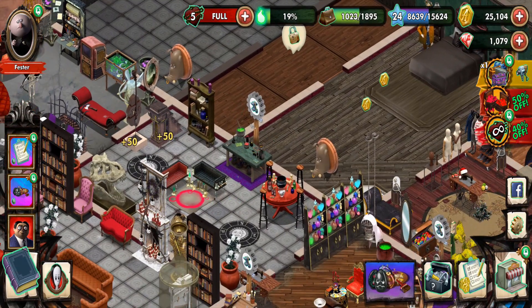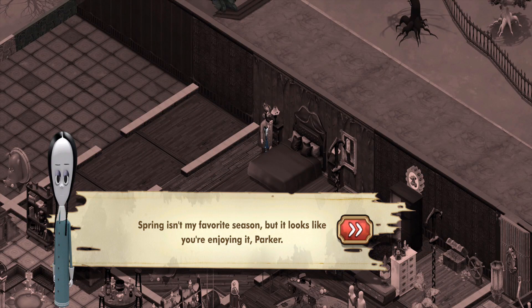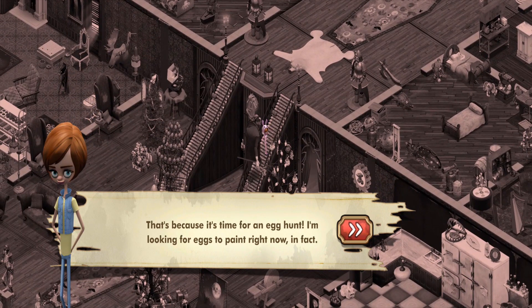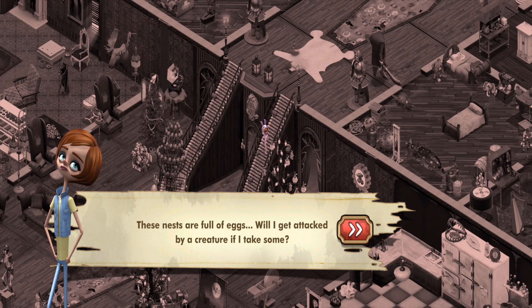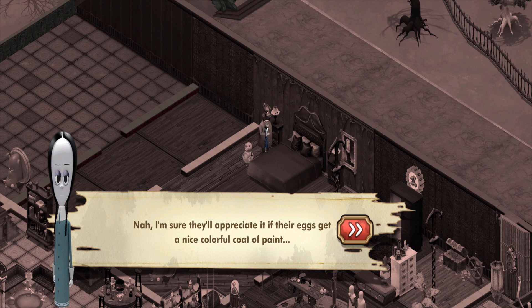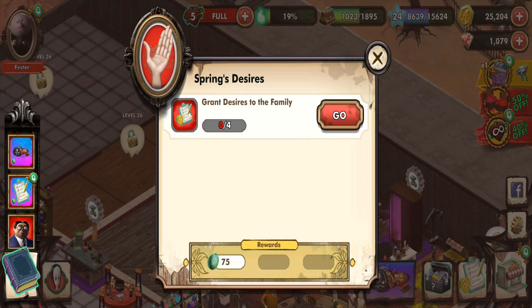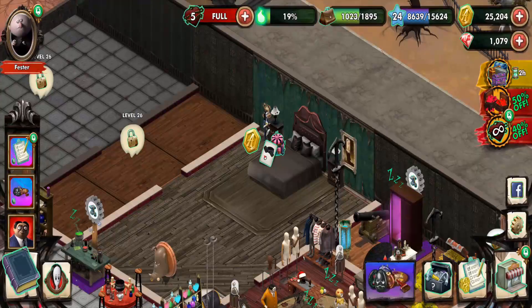I might as well take a look into other stuff here. There are apparently new items. I'm going to try to get this chest out of the way. 'Spring isn't my favorite season, but it looks like you're enjoying it, Parker.' 'That's because it's time for an egg hunt. I'm looking for eggs to paint right now, in fact.' 'These nests are full of eggs — won't I get attacked by a creature if I take some?' 'Nah, I'm sure they'll appreciate having their eggs get a nice coat of paint.' I accidentally pressed the quest button.